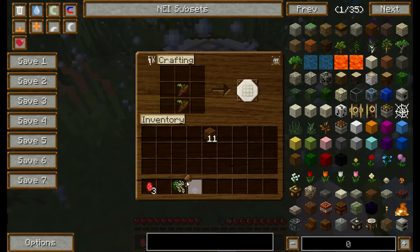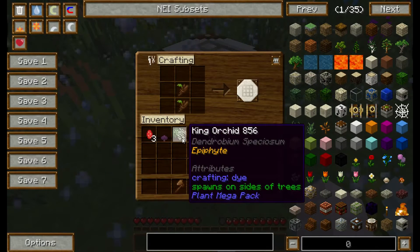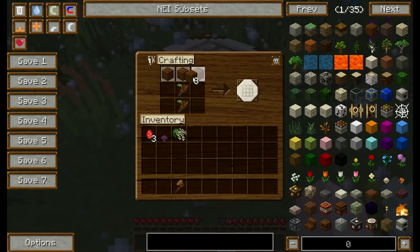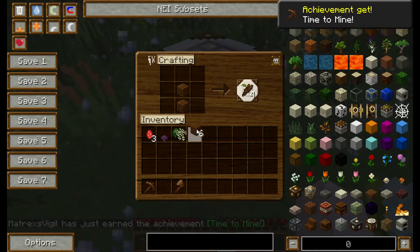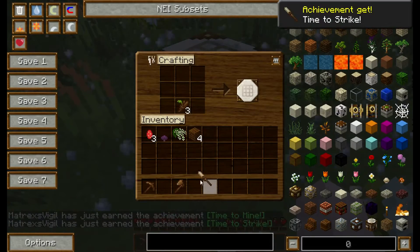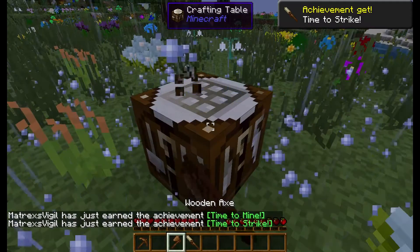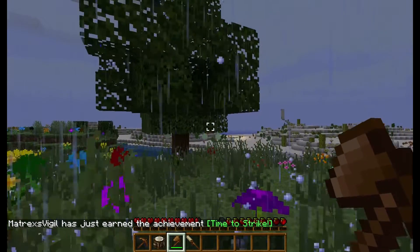We're also going to make a mining pick, and we're also going to make a sword. And we've got some sticks left over to make torches. We'll find anything worth our time.